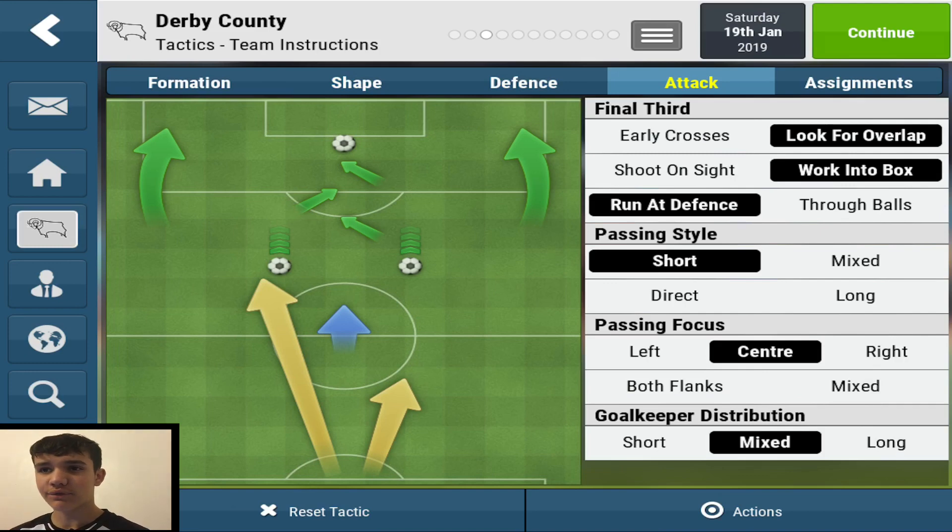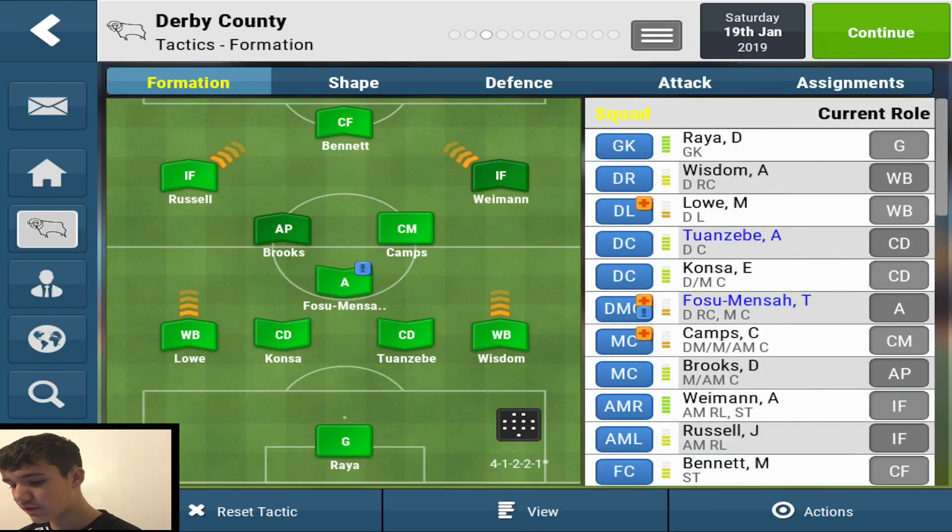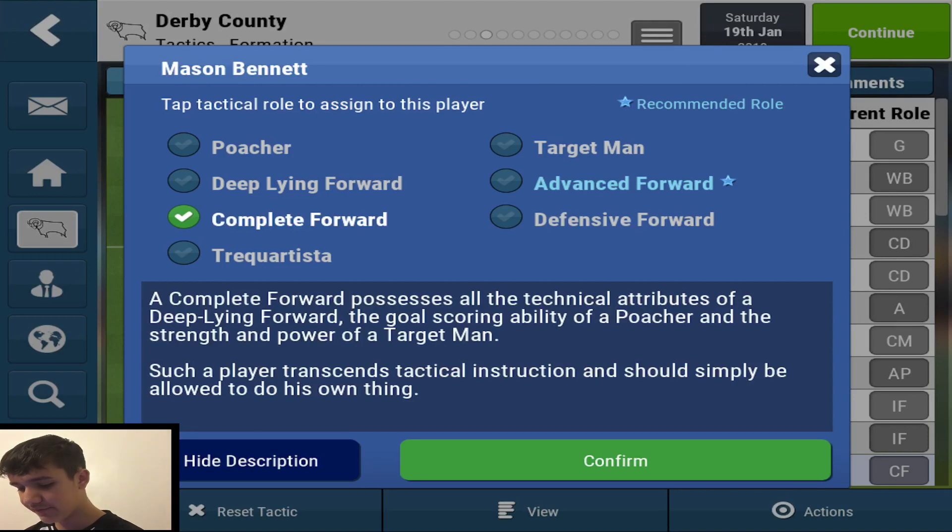You get about a range from 40% to 60% possession depending on who you're playing. The passing focus is the centre, and as you can see on the left-hand side, the pitch shows you that this inside area around the penalty box is where you'll be getting a lot of chances. So you really want a good striker — a poacher or advanced forward is better, but I do like to go with Mason Bennett as a complete forward, and this suits that position fantastically.